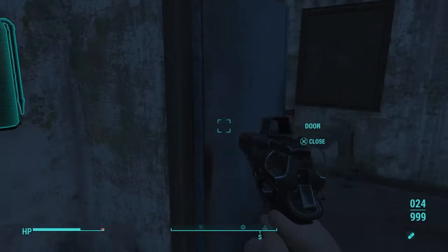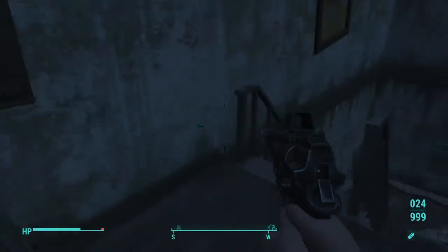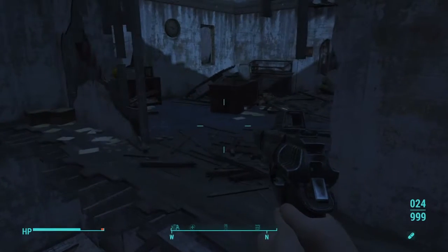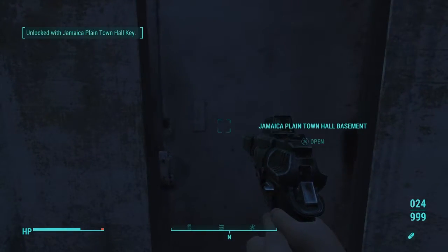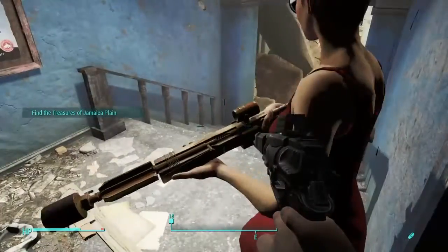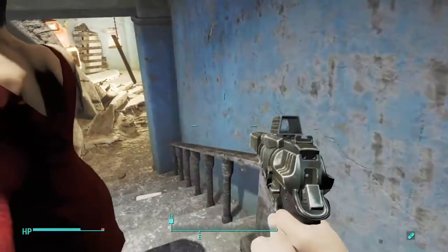Going into this room, you have a key — you have a mission key right over there. Then you go down and open the ladder up there as well. We're going to end up in the next room, which gives you a way to find the treasure. So now we're going to find the treasure.